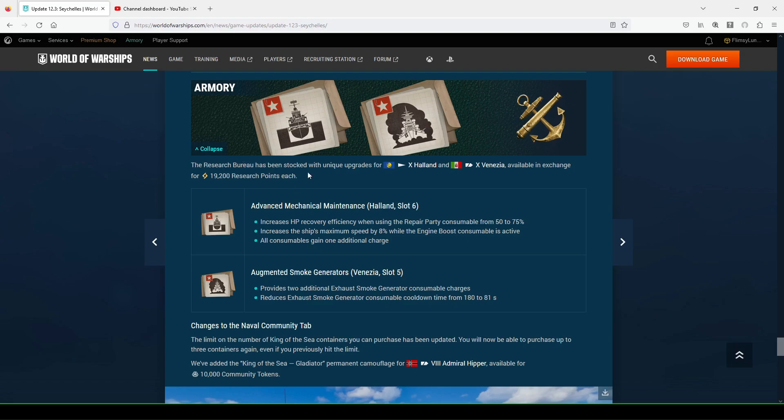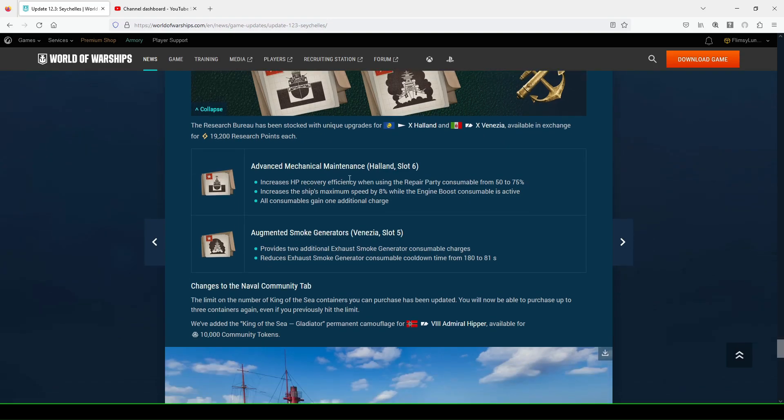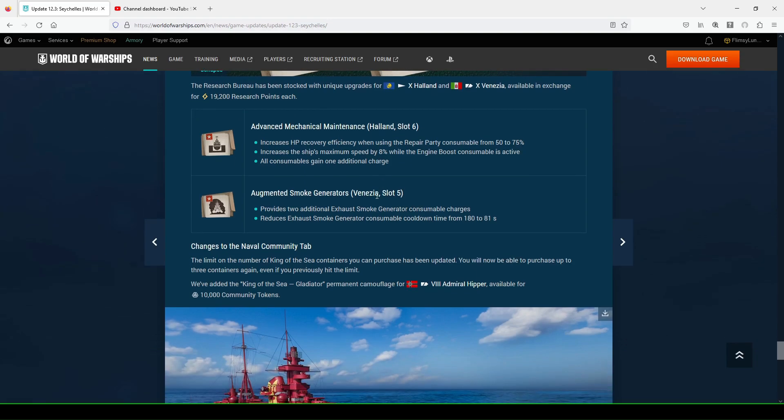The Armory's Research Bureau has been stocked with new upgrades for the Halland and Venezia — I've been excited for this. In exchange for 19,200 research points, Advanced Mechanical Maintenance for Halland goes in Slot 6. It increases health recovery efficiency when using repair party from 50% to 75%, increases maximum speed by 8% while engine boost is active, and all consumables gain one additional charge — meaning additional defensive AA and additional repair party consumables. Your heal-back potential is really good, at the cost of giving up AA, torpedo reload time, or main battery reload modification.